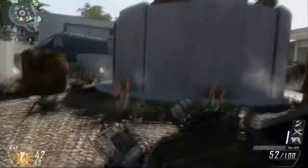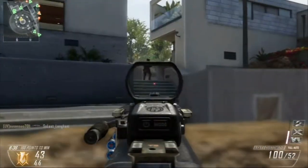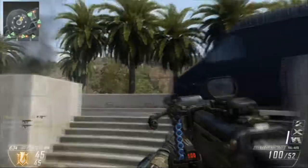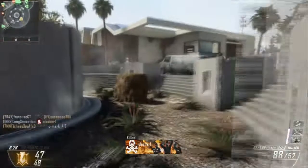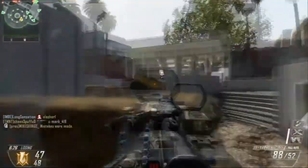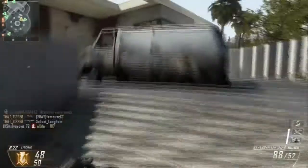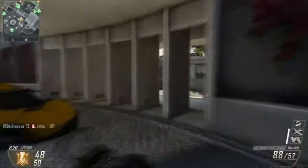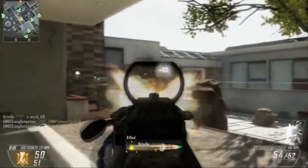In this gameplay you'll actually see me doing quite a lot of wall banging, especially in the second half. That's because I've got the FMJ round on this gun, and wall banging in this game is such a good way to get easy kills. A lot of people think walls are cover, but even without the FMJ round you can easily shoot through them and pretty much pick off the enemy with like seven to eight bullets.